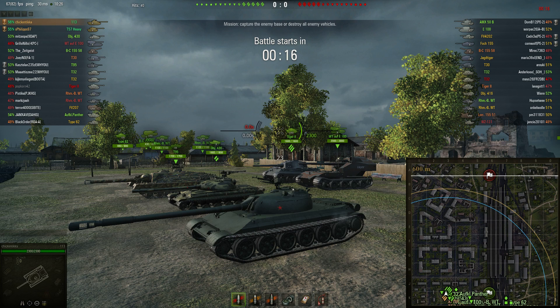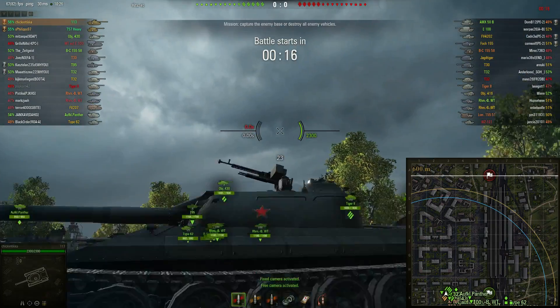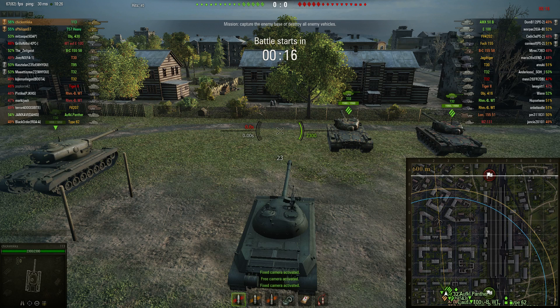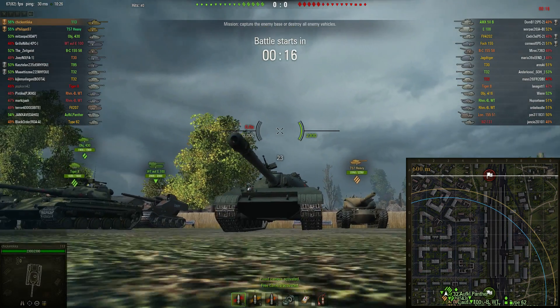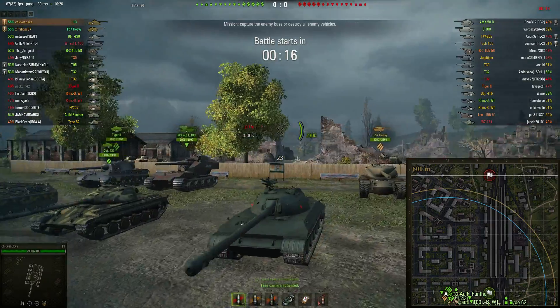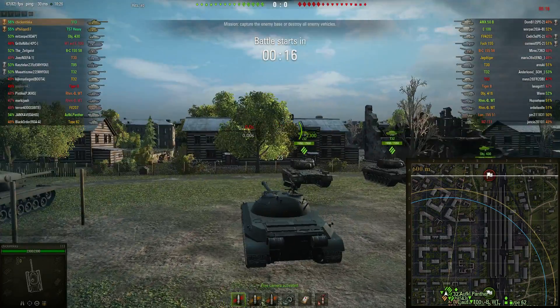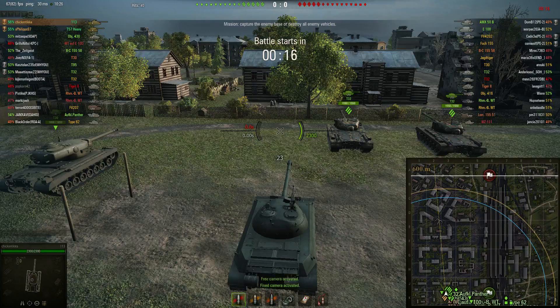The front hull armor is listed as only 120mm, but don't believe that — look at the sloping. You're looking at around 300 to 400mm effective. The lower plate is of course the weak spot, as with all Chinese tanks — just shoot it there every time. Do not shoot the upper plate; it will ricochet. The side armor is not reliable but it works, not as good as the IS-7's side but it will do the job.